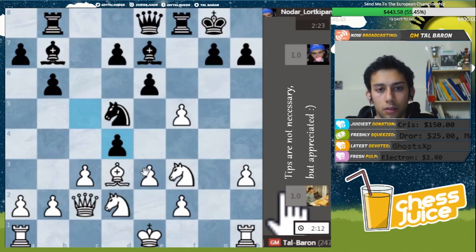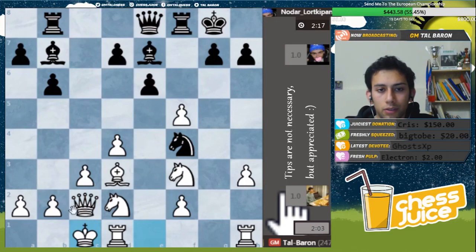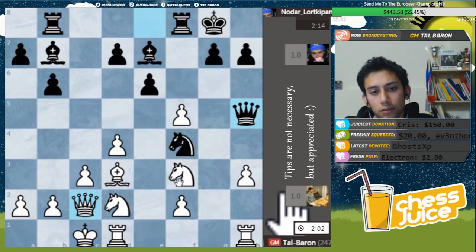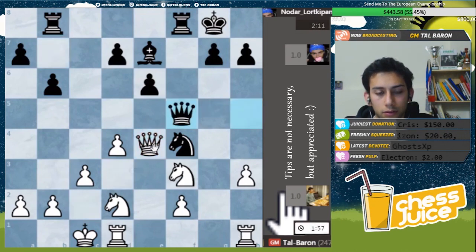I guess I should take with the knight - but then the rook will be hanging. Okay, let's go here. Now he takes... he tricked me. Let's castle. Oh, now he takes and takes with the rook. I kind of messed up. But I have to live with it. I think survival is still an option.